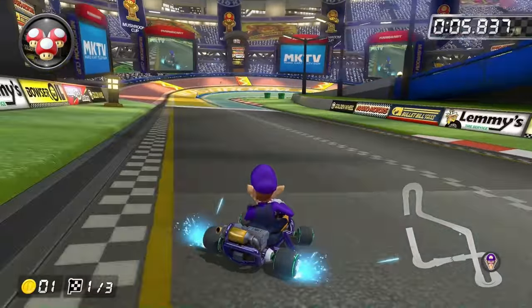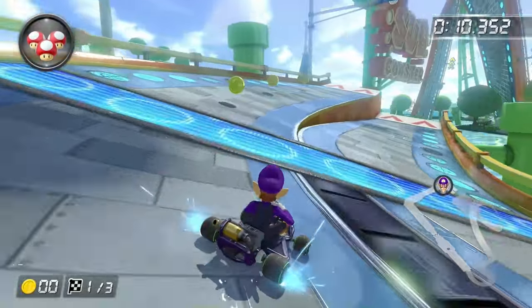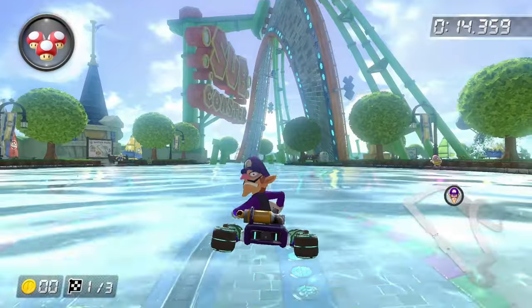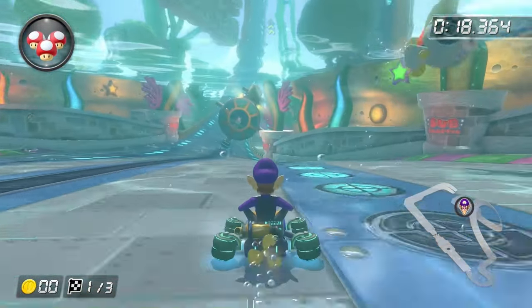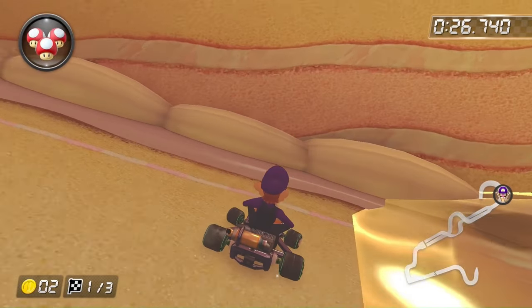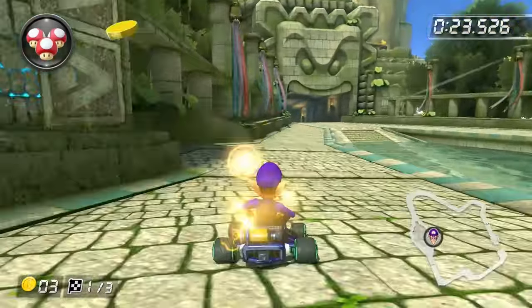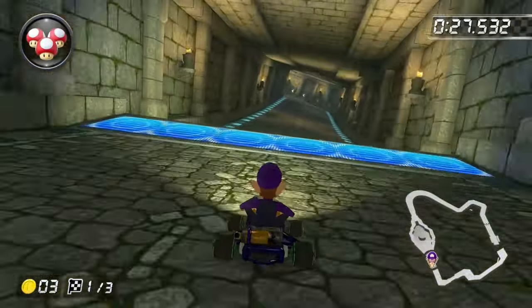Starting off with the Mushroom Cup: Mario Circuit has no water in it, so it's obviously possible. Next up is Water Park — and yup, it's not possible. There is so much water and it's literally impossible to avoid. Sweet Sweet Canyon also isn't possible because the stage plunges you into a huge lake of syrup — I think it's syrup, but I'm still counting it as water. Thankfully Womp Ruins is possible because all the water is optional; you can easily avoid it by going on the skinny paths.